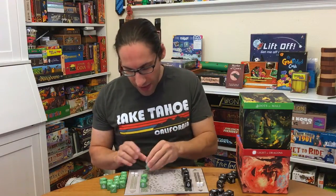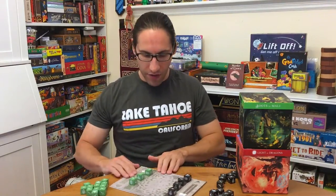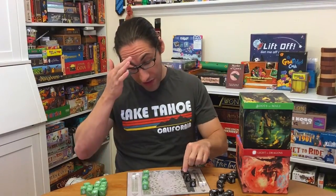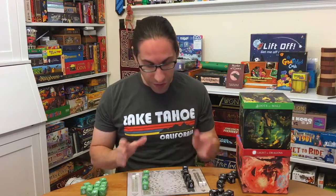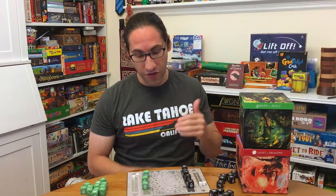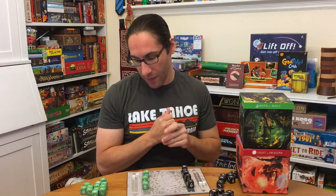You get that initial deployment, and then the way the game works is you can move up one or horizontal. The board is oriented towards the players and you can move horizontally or vertically to move and to attack, unless a die has a special rule. You can also use abilities on your turn or increment your die upwards, so you can always level up your creatures. Higher numbers defeat lower numbers — 6, 5, 4, 3, 2, 1 — but also 3s defeat 6s, and that's really the core of it.